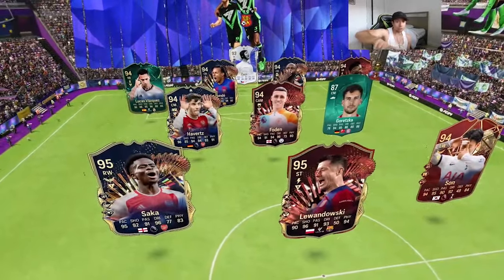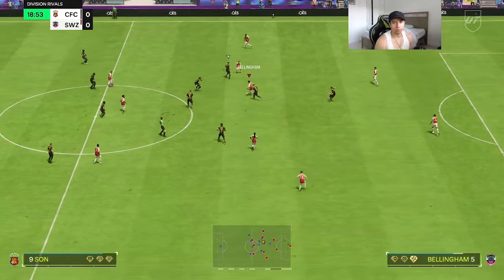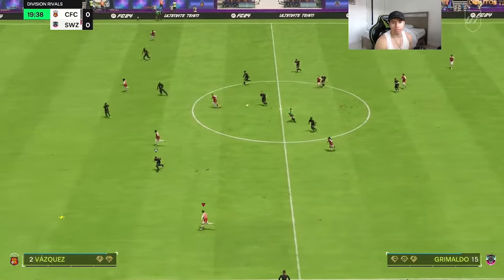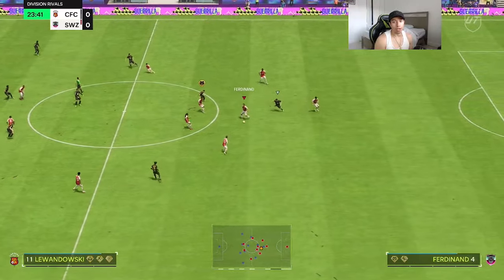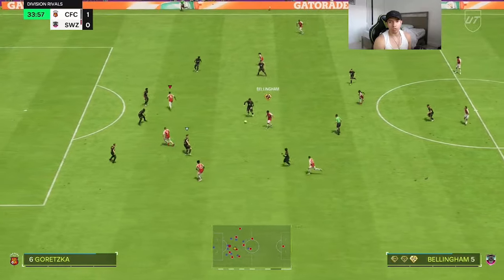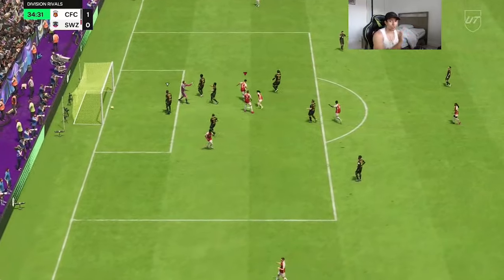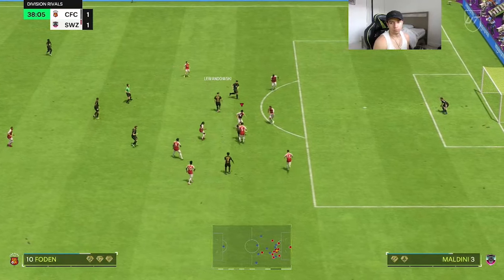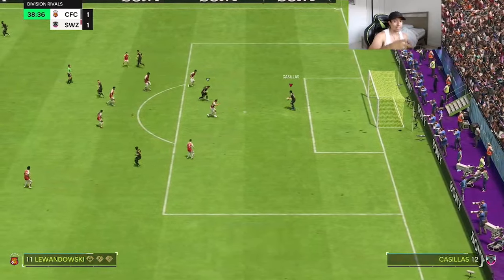Here we go with game number one. We're currently in Elite Division, so it's going to be a good sweaty test. We're seeing solid left-stick dribbling, nice passing, a great tackle from the back right there, and a good goal with the four-star weak foot — we take that. Also a clutch tackle from Bellingham to deflect the pass and not let it go to Lewandowski.